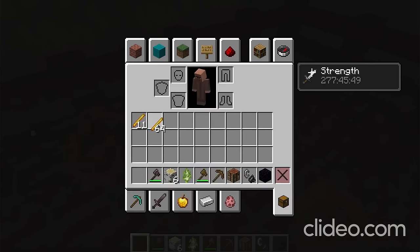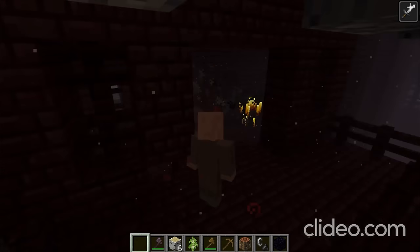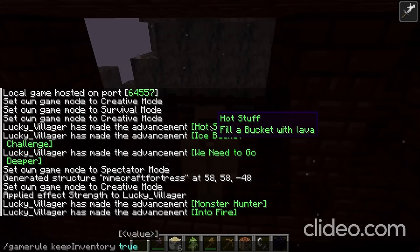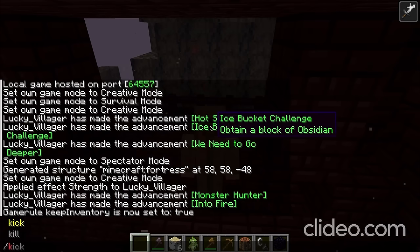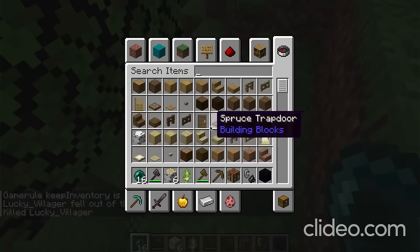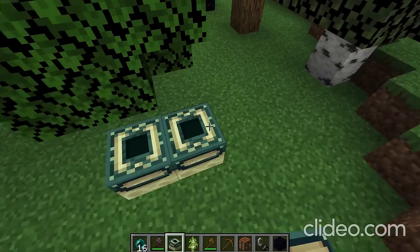If you're gonna cheat, you're spending so much time on theatrics — just give yourself the blaze rods. They give themselves ender pearls as well. Then they turn on keep inventory and kill themselves. When they respawn, they shamelessly give themselves end portal frames and shamelessly attempt to build the end portal. Then they try filling the end portal with ender pearls instead of eyes of ender. I don't know if I'm going to make it to the end of this speedrun.